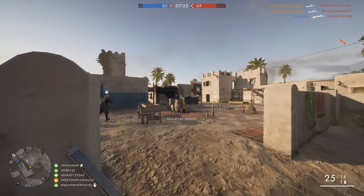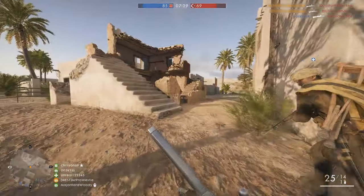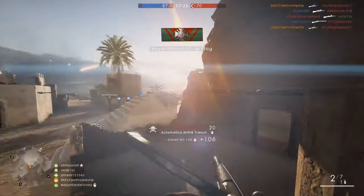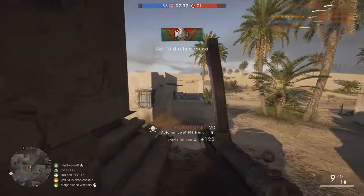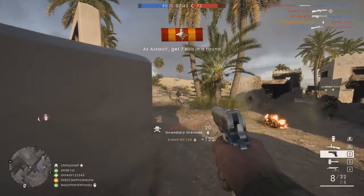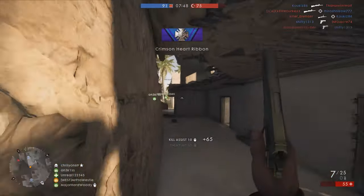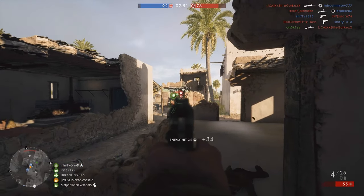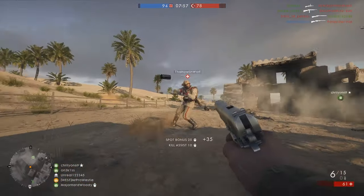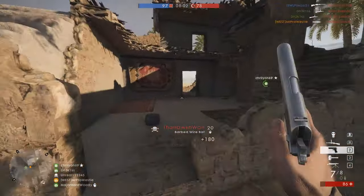I'm not a fan of variants in Battlefield 1 that reward the use of hipfire — that's just a personal preference, and I'm sure many of you will prefer using the Trench variant. Using the Storm variant puts you at somewhat of a disadvantage because you've got that massive vertical magazine sticking up into your view, very similar to the Masson MG in that regard. But it makes me smile when I can still go on awesome killstreaks with a weapon that's not designed to do that.